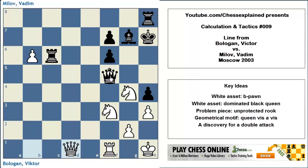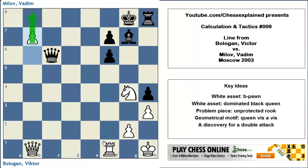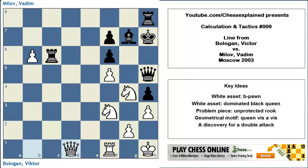What happens if black takes the pawn? The queen going away from b1 has left the pawn unprotected. We get to d4 with the knight — a simple fork. The queen has to move, protecting the rook. We take it. And now the final moves are easy: we have the check, queen comes back to b1 with check, king moves, and after b7 we will promote to a new queen. Very nice.